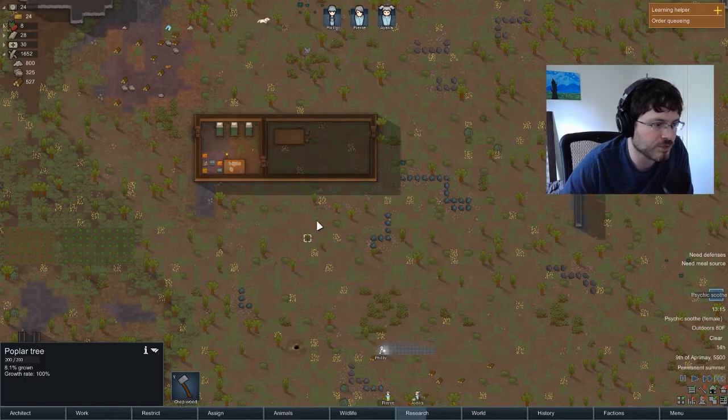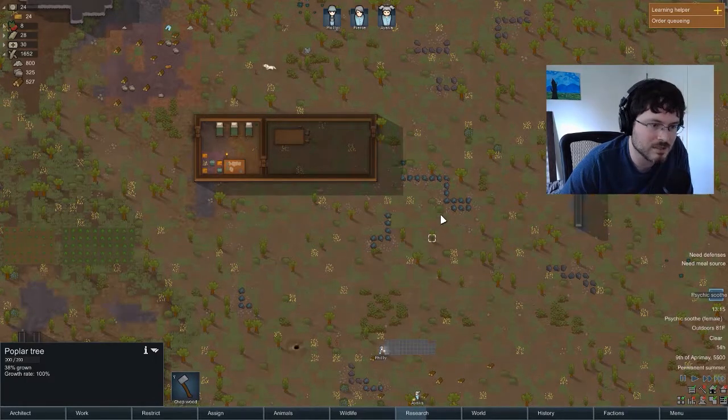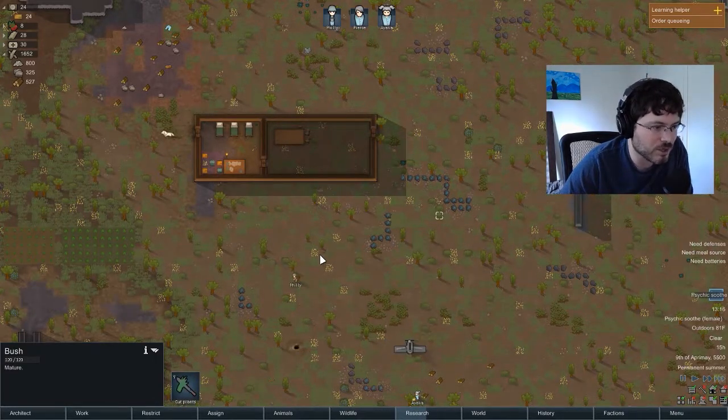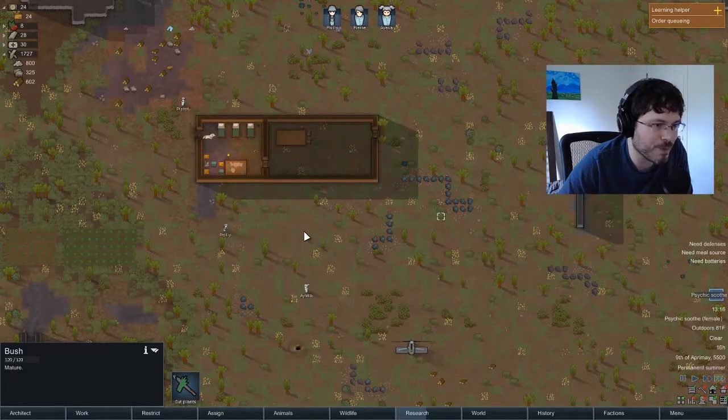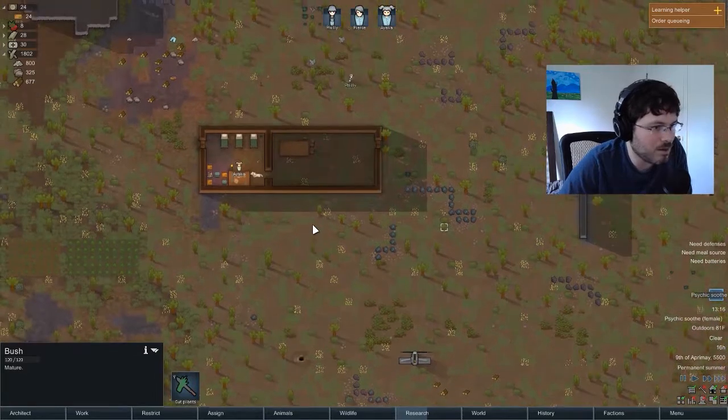Rimworld has their own version of all the real drugs — there's like a cocaine, there's a heroin. That must be meth because it makes your guy all amped up and crazy. Alright, we got lots of wood and we got our windmill going.